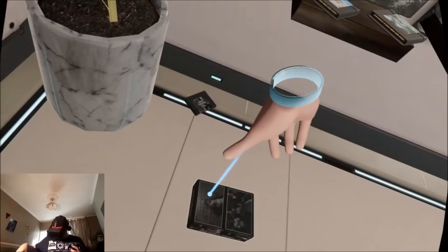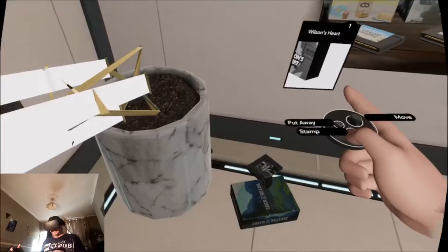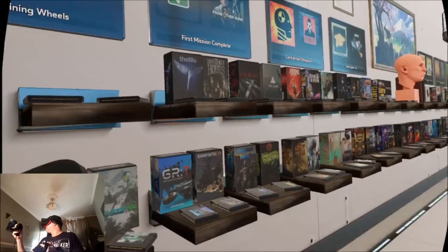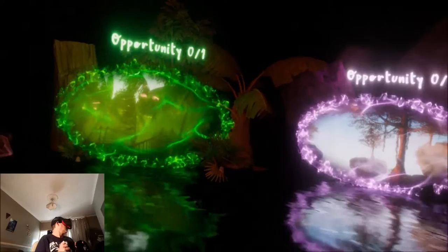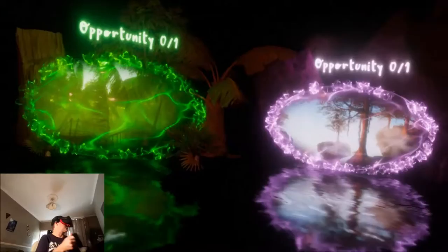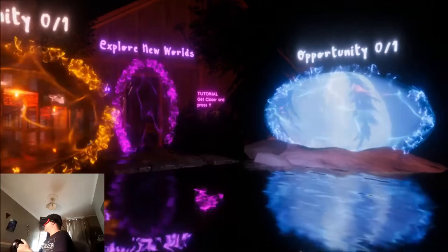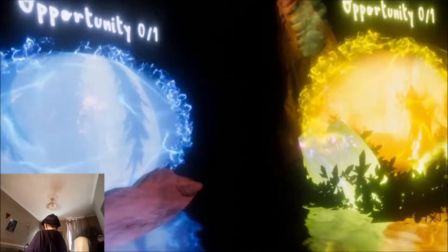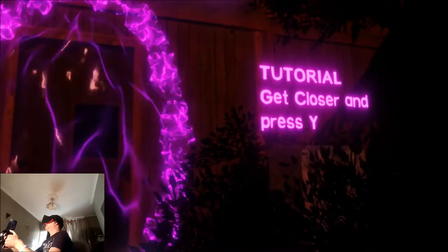Okay, jump into VR. Here we are — I'm greeted by some awesome looking windows. These look like different experiences, so where do we go first? Tutorial: get close and press Y. The game's got smooth locomotion and the effects look really, really nice. Let's jump in.